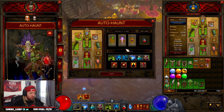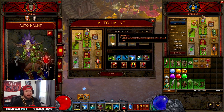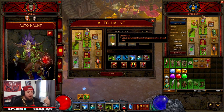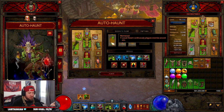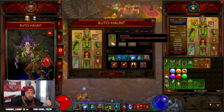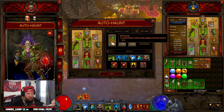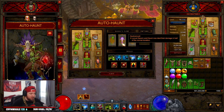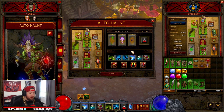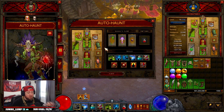Going into the Cube: we have Wormwood so Locust Swarm continuously plagues enemies around me, which auto-casts Locust Swarm and in turn auto-casts Haunt — that's where all our damage comes from. Then Quetzalcoatl so Locust Swarm and Haunt deal their damage in half the normal duration, meaning we deal even more damage even faster. Finally Ring of Royal Grandeur because we're using three different sets.